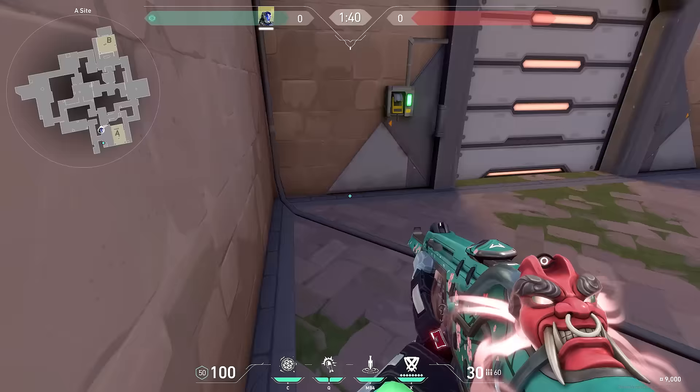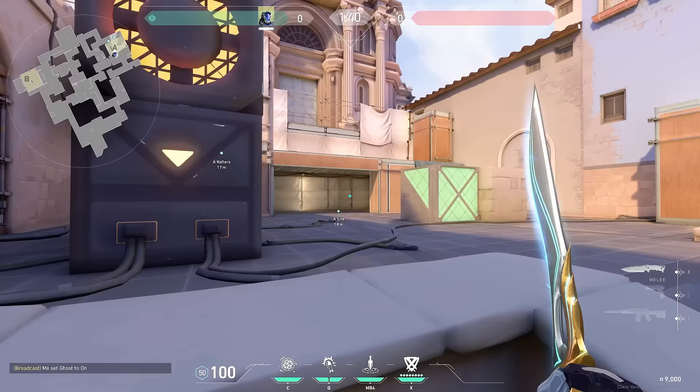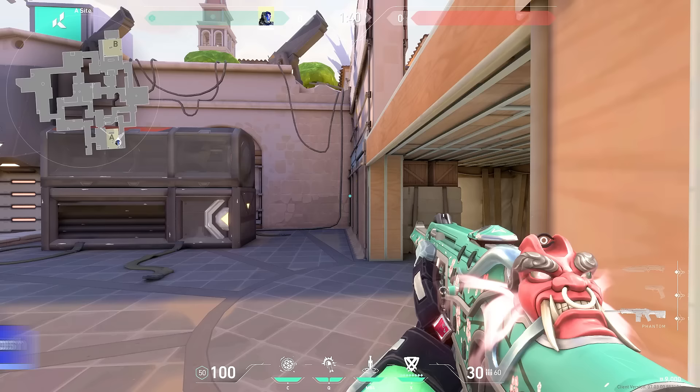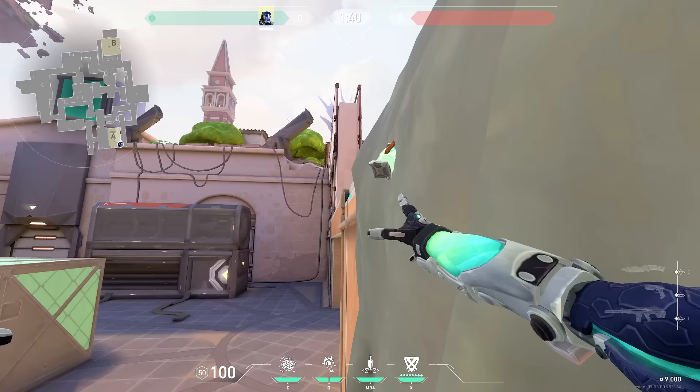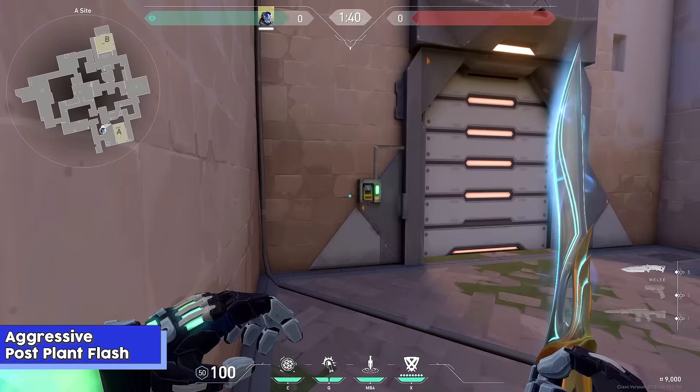I just sit here because this is usually the safest spot. A lot of the times I will tell my teammate to crouch on this box right here and jump up and peek off of this flash. If you ever want to do a self-flash for heaven, crouch on the stairs here, aim at the corner of this little shadow right here, throw it and jump up — it won't blind you and it will blind anyone in heaven.